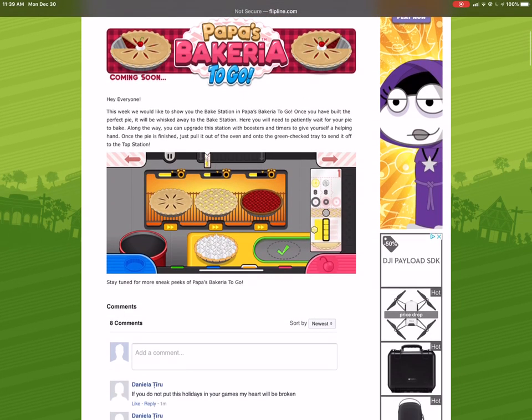And yes guys, you can tell Flipline did a good job of making the station actually kind of resemble its PC counterpart. I mean, you can tell it looks like a dumbed down version of the bake station from the PC version.